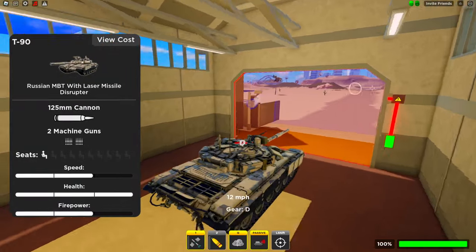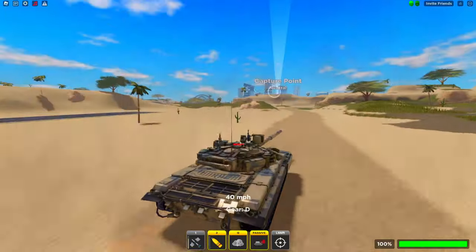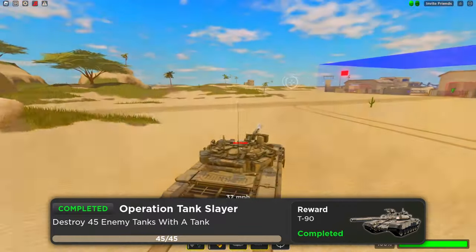The T-90 is 2 speed, 3 health, and 2 firepower. It has a 125mm cannon, 2 machine guns, and a brand new passive laser missile disruptor. It's unlocked by completing Operation Tank Slayer, which is to destroy 45 enemy tanks with a tank.